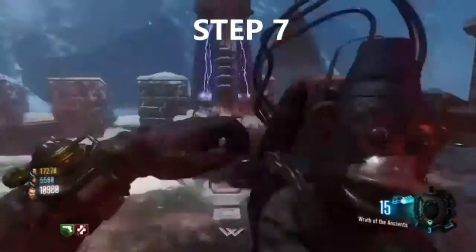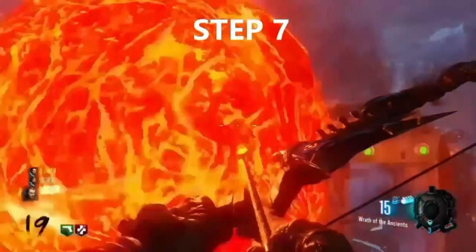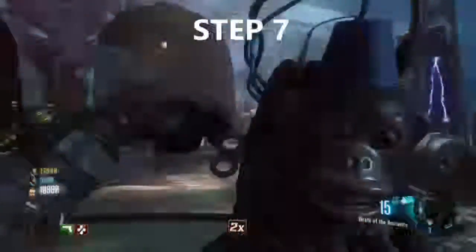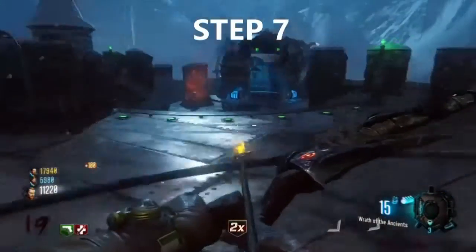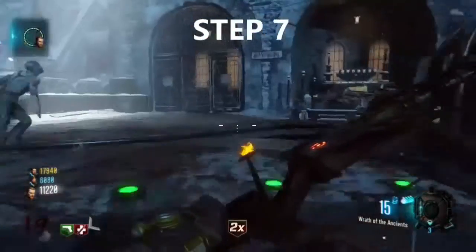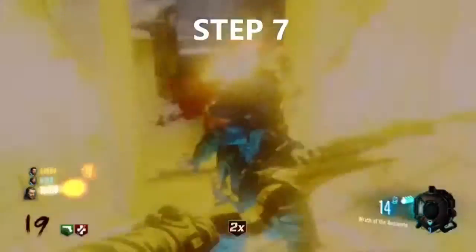Step seven: once you've grabbed your broken arrow from the fireplace, come back up to the roof. The fireball should be within your reach. Give the fireball your broken arrow and it will reforge the arrow with its fire energy. Do this by jumping up and hitting X over the fireball — this will cause it to float up into the sky and explode, leaving your reforged arrow. Pick up the arrow and move on to the last step.